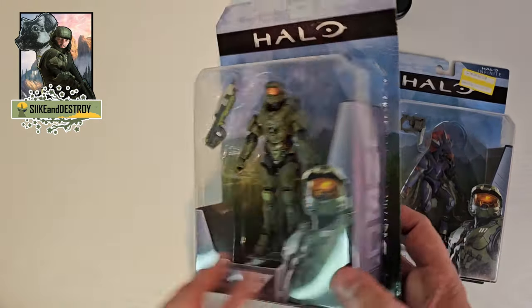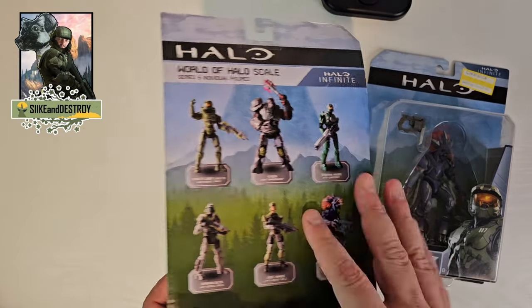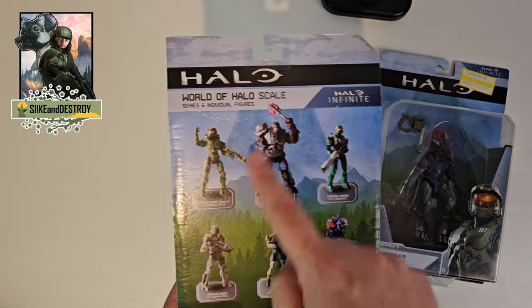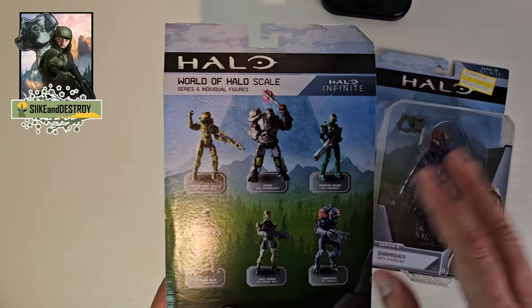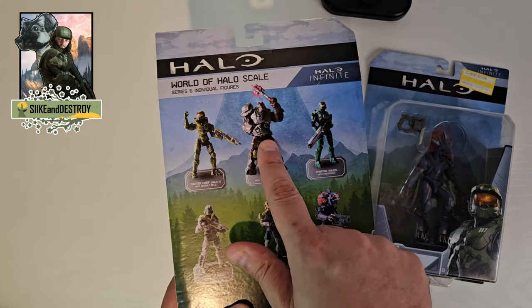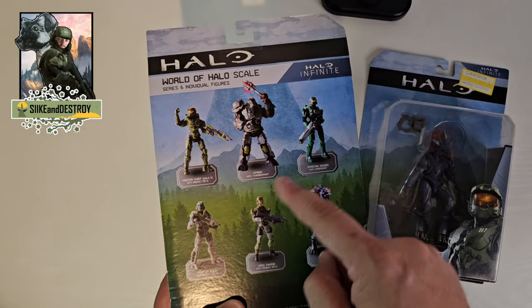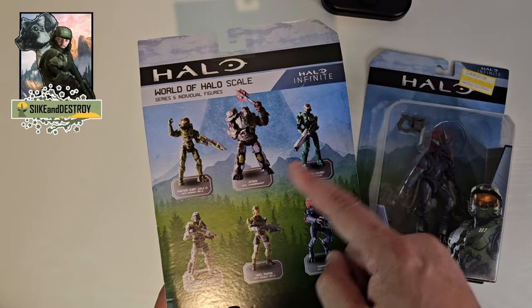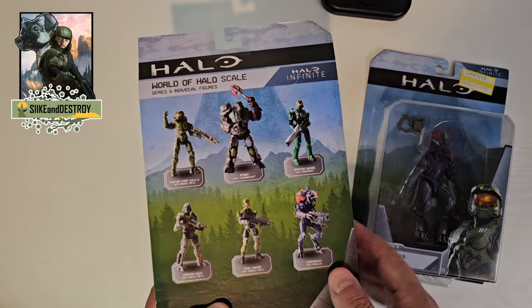I'm excited to complete my Master Chief collection with all the armors now that we have the Halo 5 armor. And hopefully some of these other characters that were in here, like the Anubis Spartan and the Marine, hopefully they show up in the future on the Jazwares Vault website. But mainly I really want Atriox. I can find these guys for around 20 bucks online, so I don't really care if they re-release them. If I have to track them down and pay 20 bucks, that's fine. But him, I'm not paying $60 for.